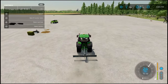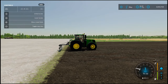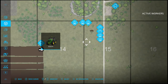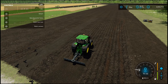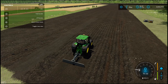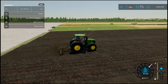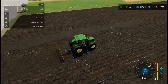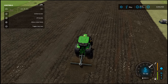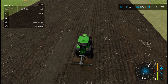Let's test this to see if it's AI worker friendly. In the field, drop it, lower it, and off we go. Actually, there's no option for the AI worker, which is a bit unfortunate. But folded or unfolded, it will still work.